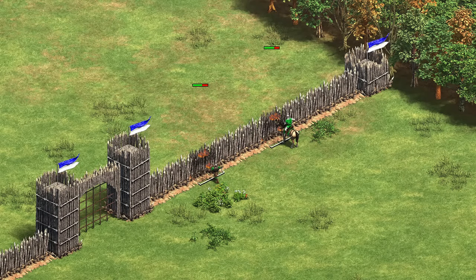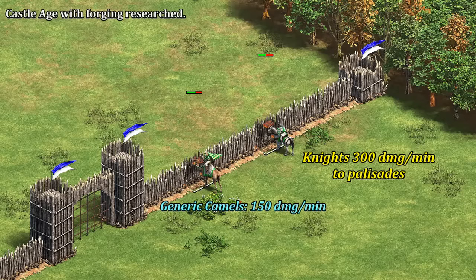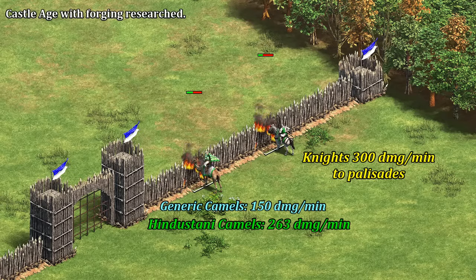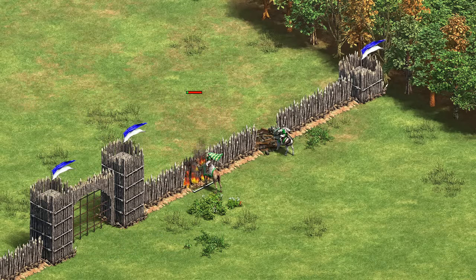Early palisade walls are usually an effective deterrent against scout rushes, though in this case that's kind of debatable. For reference, men-at-arms typically destroy walls twice as fast as generic scouts, but compared to Hindustani scouts they're only 20% faster, which isn't that big of a difference. Similarly in castle age, camels typically do only roughly half the damage to buildings that knights do, though after being helped out by this bonus Hindustani camels end up being actually quite comparable to knights.